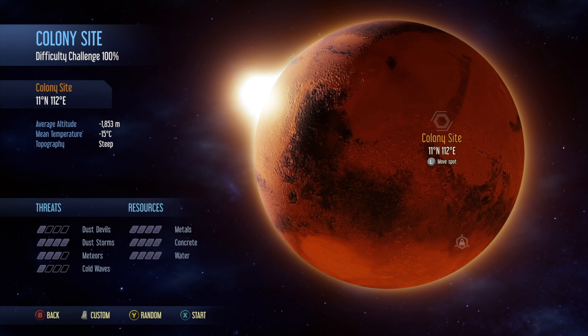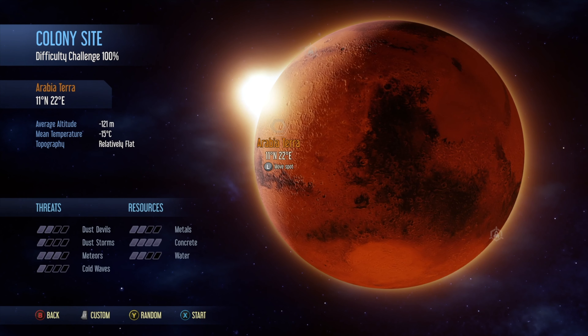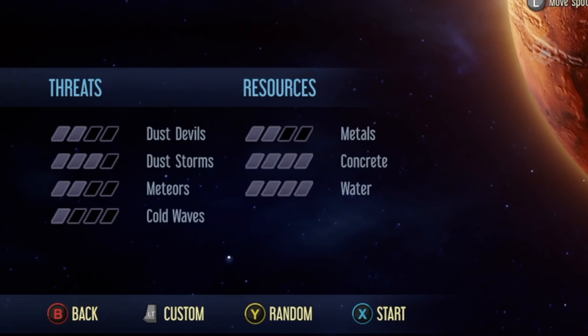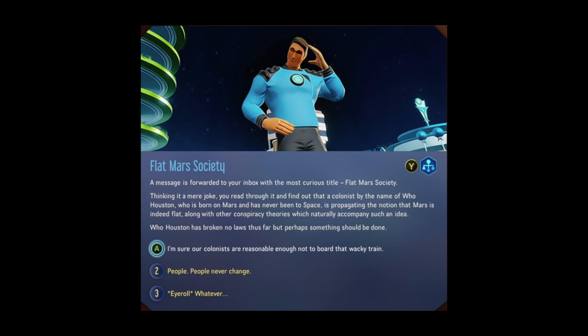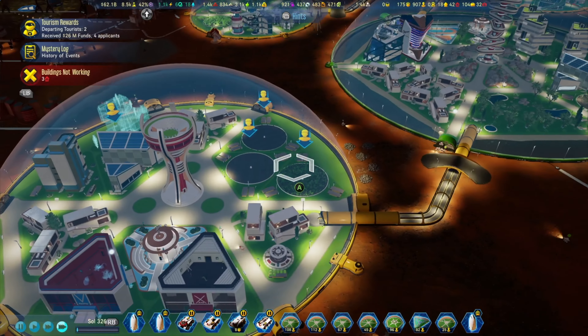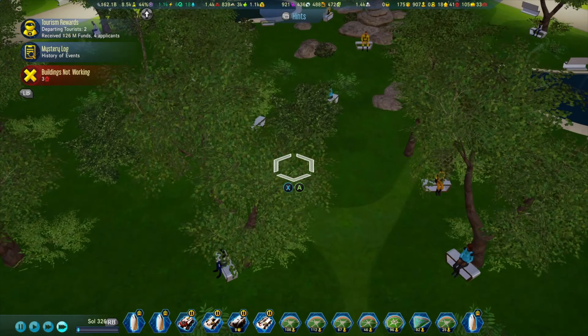Number 1: Skip dust storms and cold waves for your first playthrough, as they will only frustrate you in the beginning. Once you understand the game well enough, you'll be ready for a challenge — and that's the right time to dial up the difficulty. This also applies to random events: don't choose hard challenges at first, just do the easy ones, and dial it up on another playthrough.